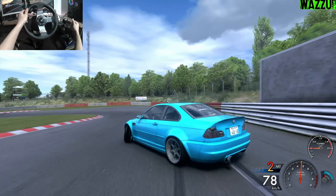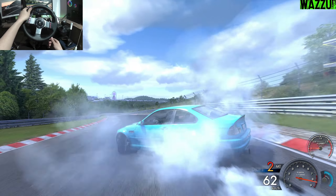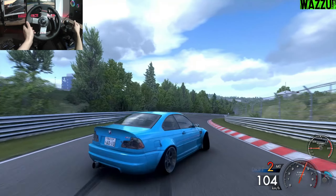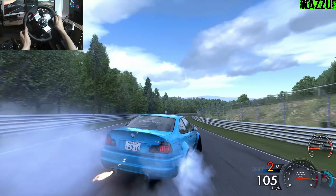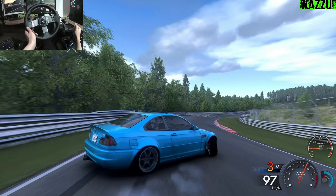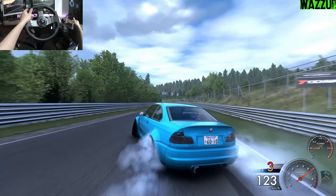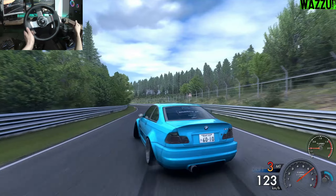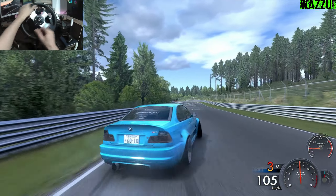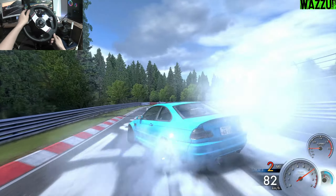We are going to try not to fail — we are going to drift the full Norse Life with no fails, and I am getting sweaty already. Today is a hot day, like 30 degrees, and at night we drop to 20. We are going to use the grass to our advantage — sometimes you can get too much angle from the grass, like this, so enough with the grass.